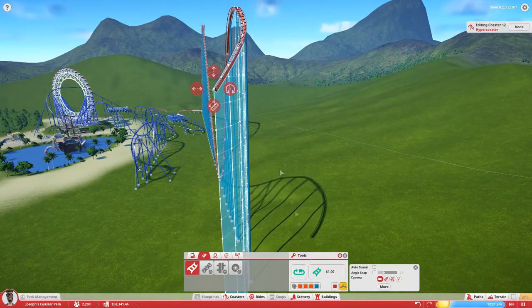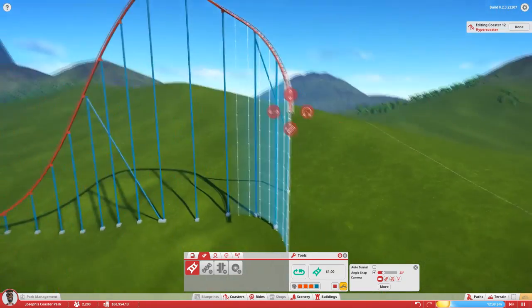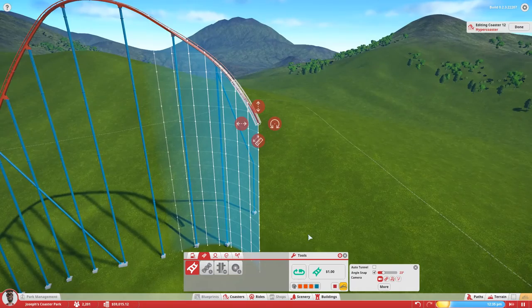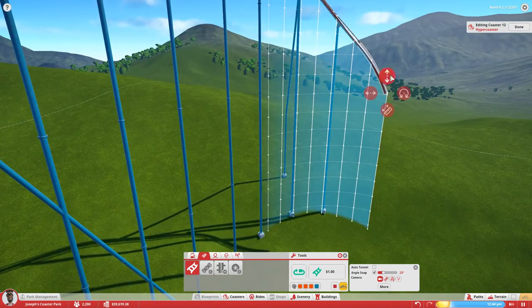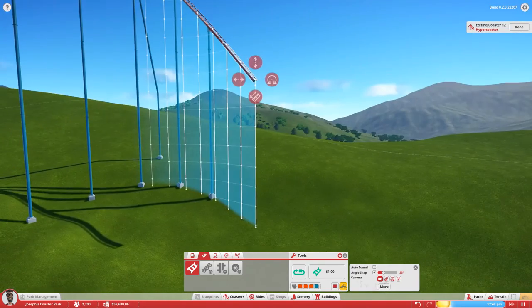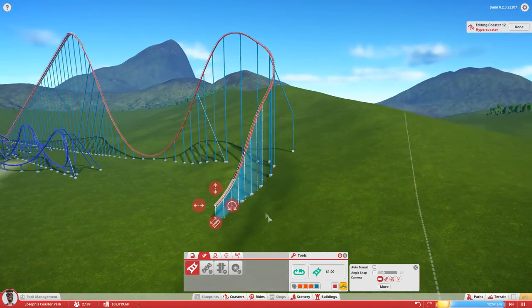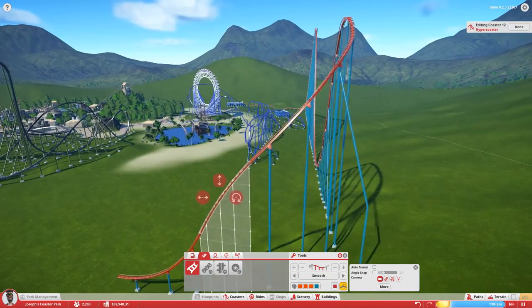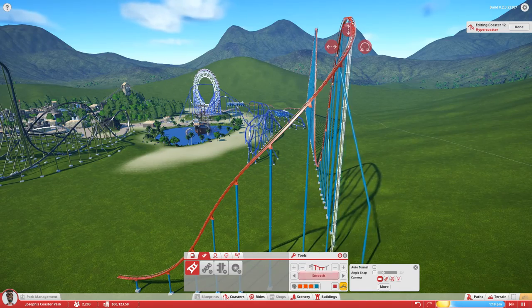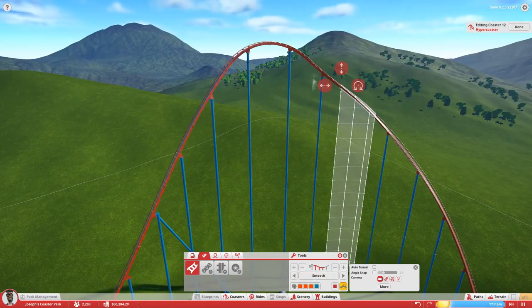It does have a pretty basic layout — big drops, lots of airtime, and that's about it. This is about the only coaster I don't have a name for at the moment. I'm trying to look for a name and a color scheme. I probably won't leave it this orange and blue — it reminds me too much of Goliath from Six Flags.